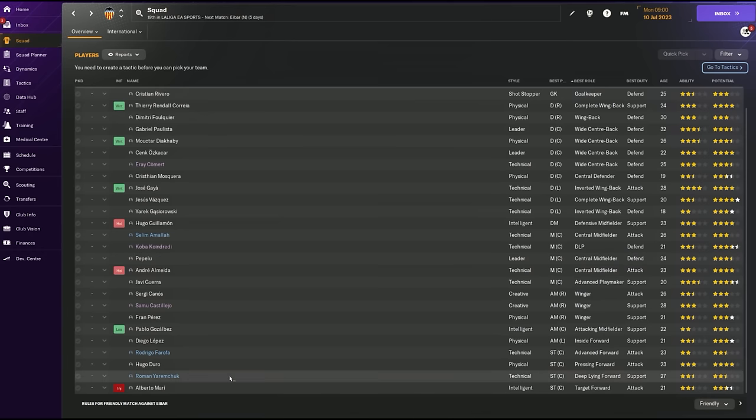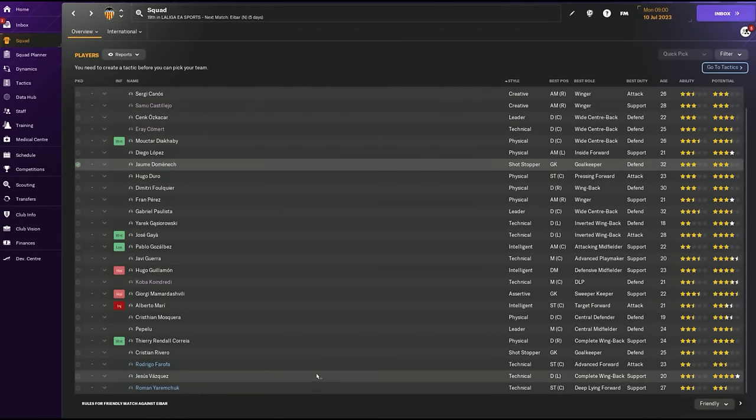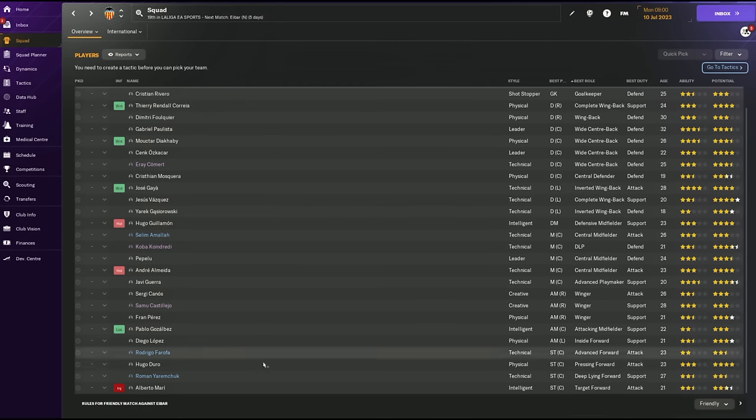Roman Yaramchuk is more aerial but not very aggressive or brave, and his work rate is kind of low - not ideal for a target man despite the 15 jumping. He's got vision 14, passing 13, first touch 14 and finishing 13 - probably a basic loan forward. Rodrigo Farrufa has finishing 14 and pace 13, but that's about it - very much an emergency backup. Hugo Duro is clearly our starting striker.